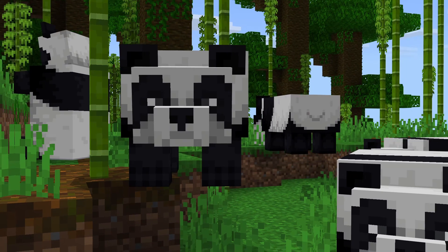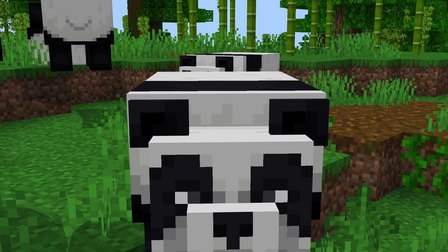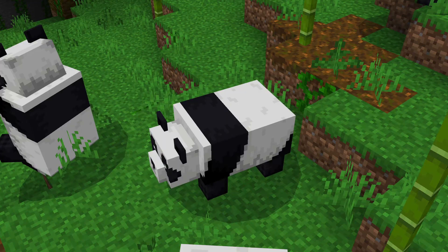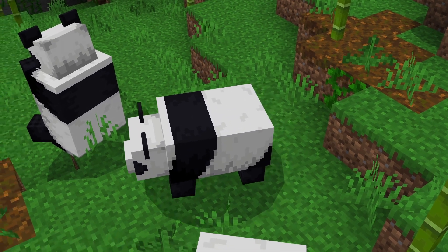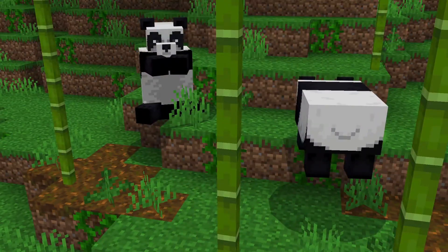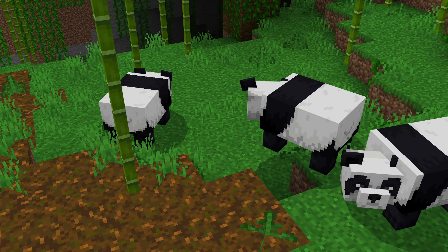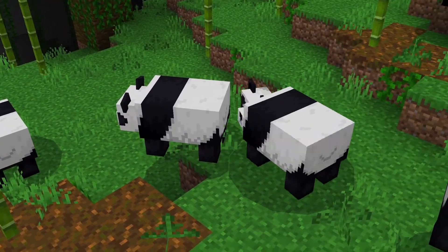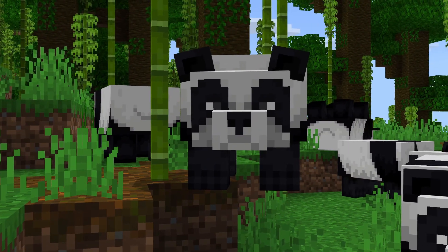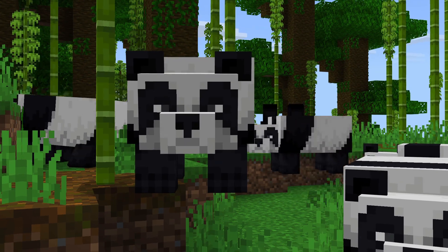Next up, the hilarious sniff animation. Observe the pandas sniffing the air, as if they're on the lookout for their next tasty bamboo meal. Now prepare to be mesmerized by the pandas' new walk animation. With their waddling strides and gentle swaying, they perfectly embody the laid-back and carefree nature of these cuddly creatures. And finally, don't miss the enchanting blink animation. As the pandas open and close their eyes, their expressive faces only add to their undeniable cuteness — one look at those big, soulful eyes and you'll be completely smitten.